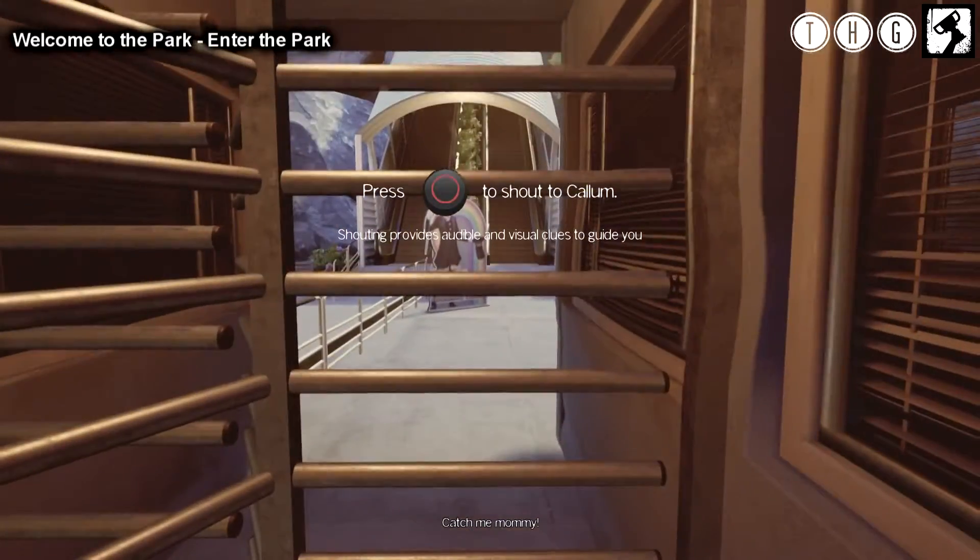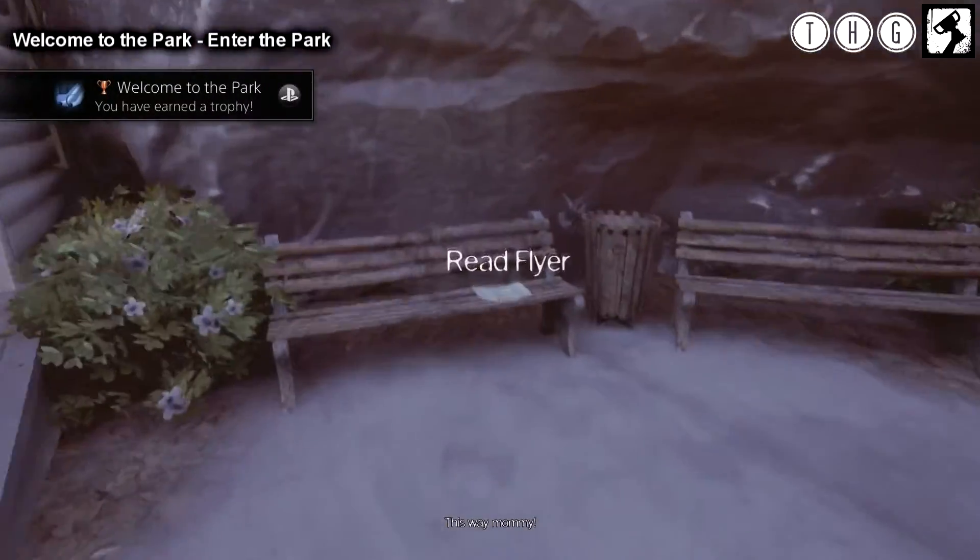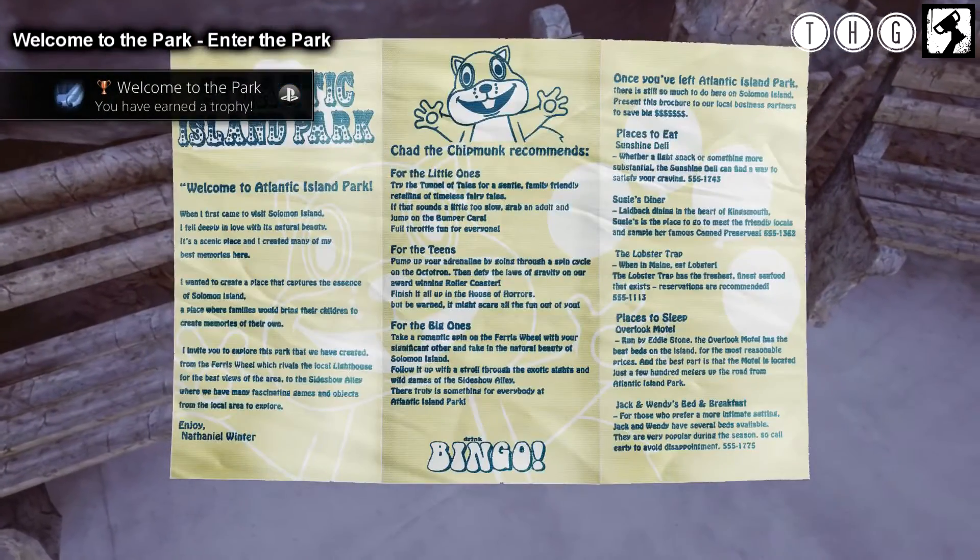So the next trophy we unlock is Welcome to the Park, and all we need to do is just simply enter through the main gates, and this trophy will unlock.